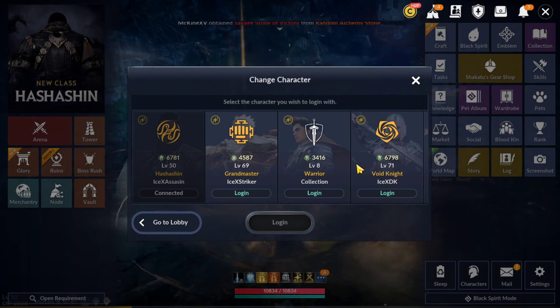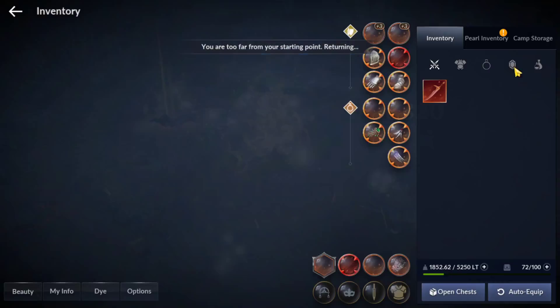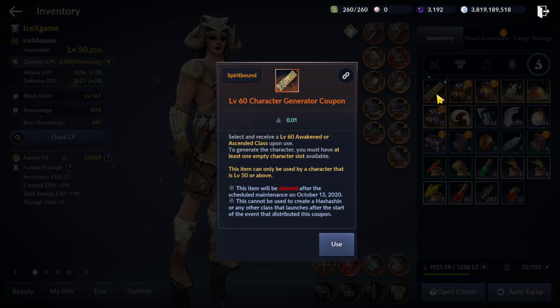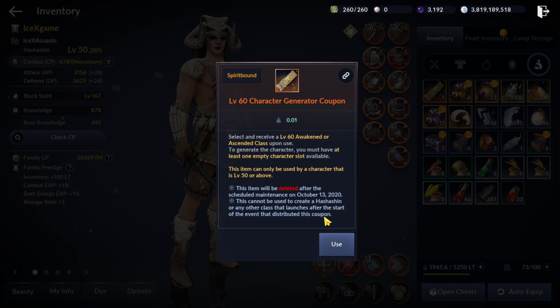For example, I want to play Wakaling at level 60. I'm going to delete this one and use this coupon. For this coupon, we need level 50 or above. Some people say, oh my god, but you don't need to level up Hasashin to level 50 — no. We need to level up Hasashin to 50 because this reward comes from level 50 Hasashin. So first, we need to reach Hasashin level 50. After that, we use this coupon for the class we want to play. And we cannot use this digget to create a Hasashin.